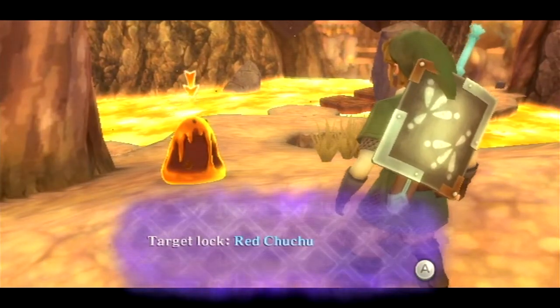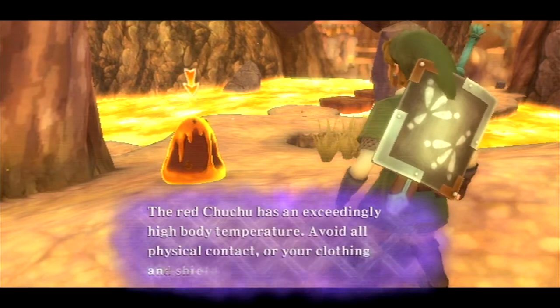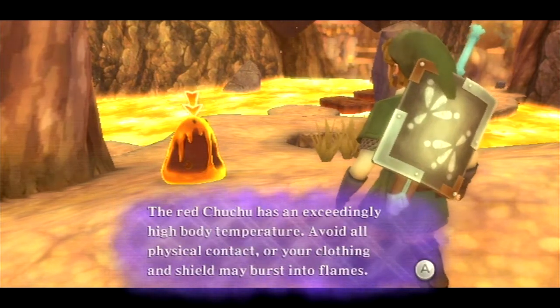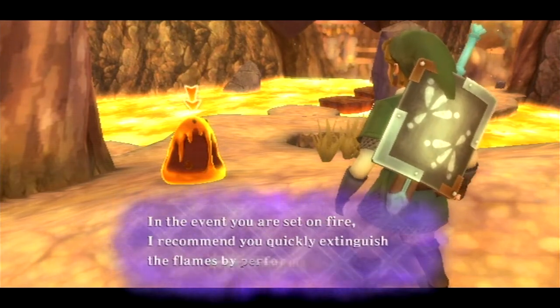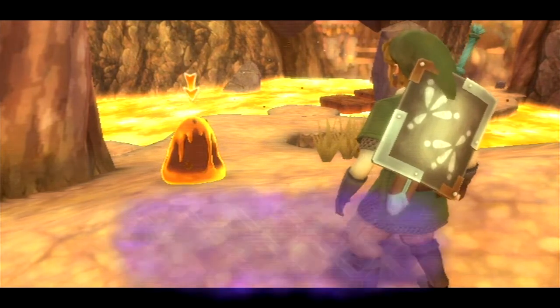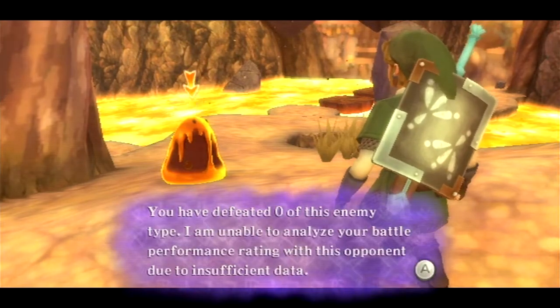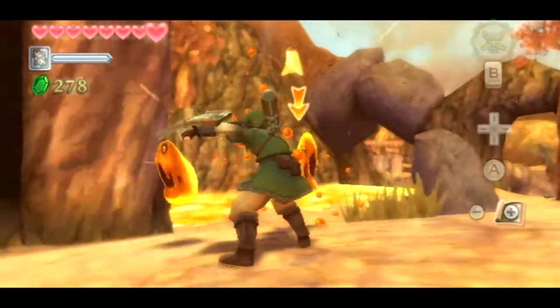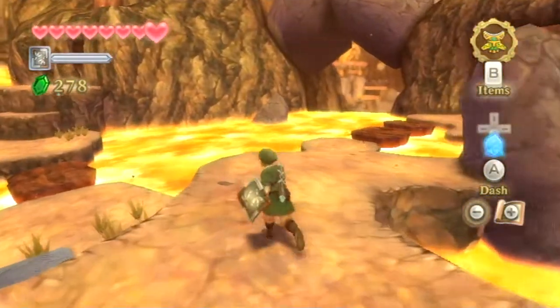Hello - target lock: Red Chuchu. Fi says: 'The Red Chuchu has an exceedingly high body temperature. Avoid all physical contact or your clothing and shield may burst into flames. In the event you are set on fire, I recommend you quickly extinguish the flames by performing a roll.' And I just remembered that I never scanned the green ones, so I'll try to get around to doing that eventually if we run into them again.